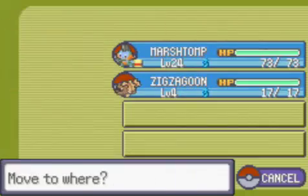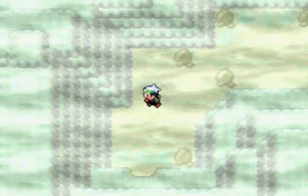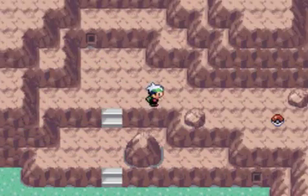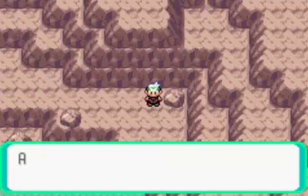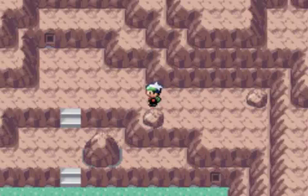Let's go ahead and put Wingull in the front now. There is one other side of Rusturf Tunnel you can go to, over here — this is Route 116. It's a pretty short side of the route. Let's pick up this item here — an HP Up. Very nice, gives a Pokemon 10 HP EVs.